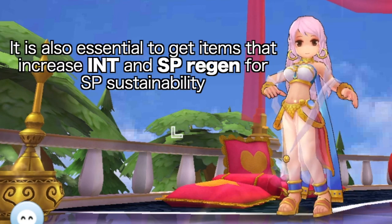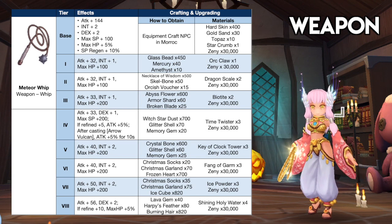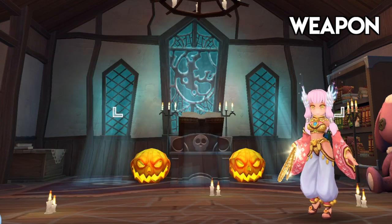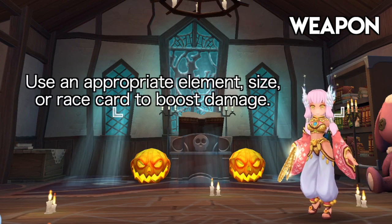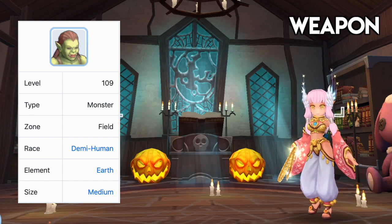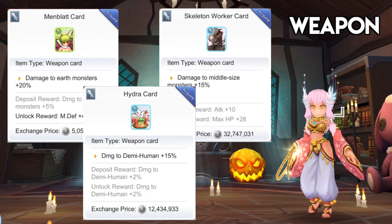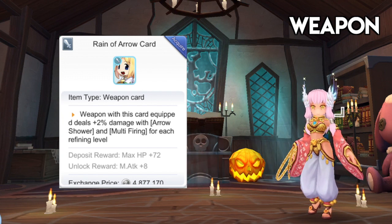For weapons, a double-slotted meteor whip is the most suitable for farming — it is the only whip that can be used by dancers and gypsies. Upgrading it to tier 4 and refining it to plus 5 is mandatory when farming with Arrow Vulcan due to the additional attack it gives. For enchantment, aim for the 4th enchant Morale for ignore defense or Arch for range attack. For weapon cards, use an appropriate element, size, or race card to boost damage. For example, if you're farming Orc Lady, which is Earth Element, Medium Size, and Demi-Human race, you can inlay your weapon with Memblood card, Skeleton Worker card, and Hydra card. The Reign of Arrow card is only useful once you've become a wanderer, as it increases the damage of Arrow Shower which then increases the damage of Raging Storm.